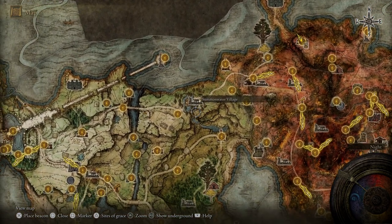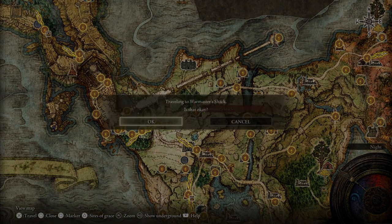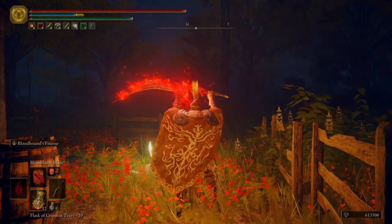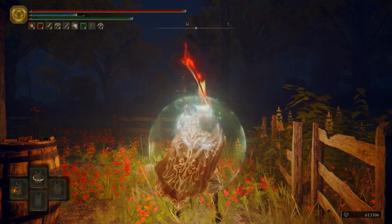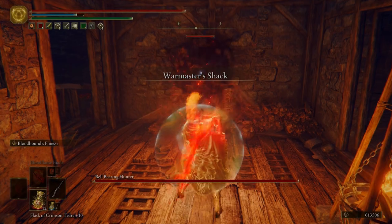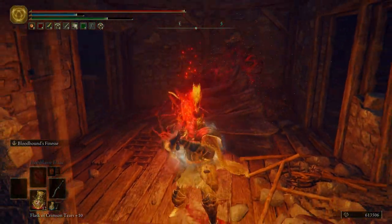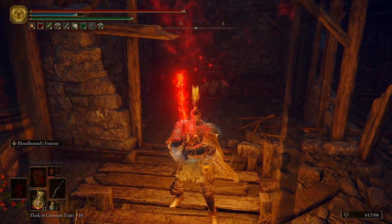Now what we want to do is zoom out just a little bit and come over to the War Master's Shack. Go ahead and buff our weapon, drink a Flask. This guy is going to be very much a pushover. We could have killed this Bell-Bearing Hunter a long time ago — I just figured I would save him, even though we already killed the one in the Altus Plateau.